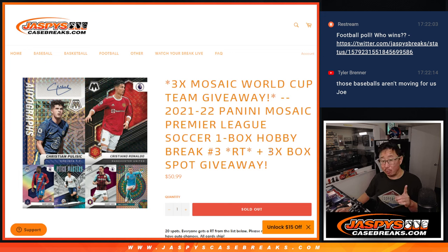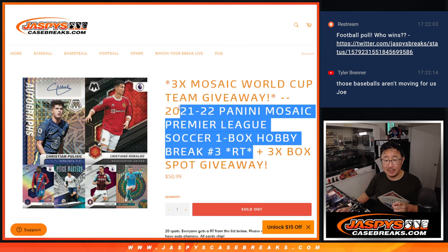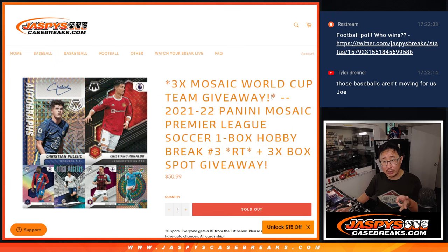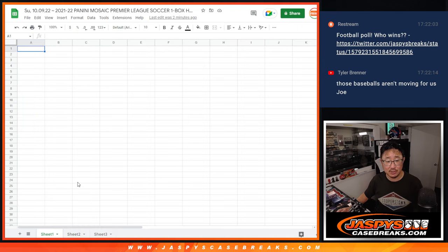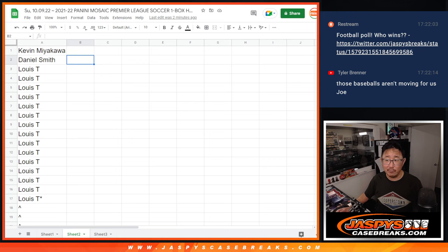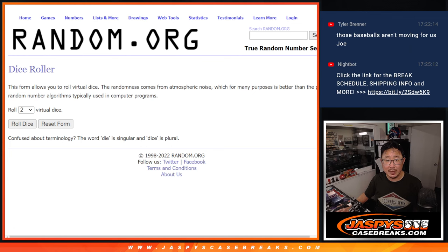A few things happening here. First of all, we're going to give away three box spots to the people who bought spots straight up, so you've got a chance to win extra spots. Second dice roll will be the break itself. Third dice roll will be giving away those three teams in Mosaic World Cup, which is coming up in the next video. Big thanks to this group for making it happen. Let's gather all your names and see who wins those extra spots.